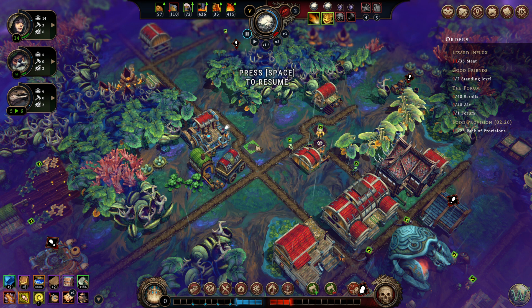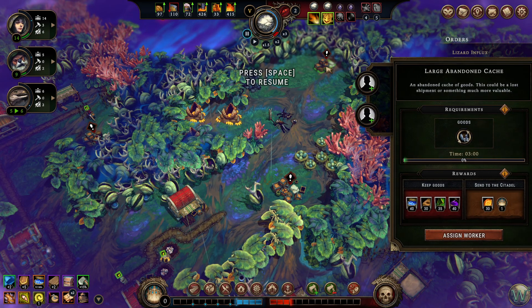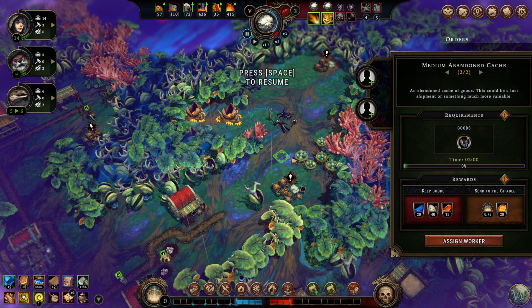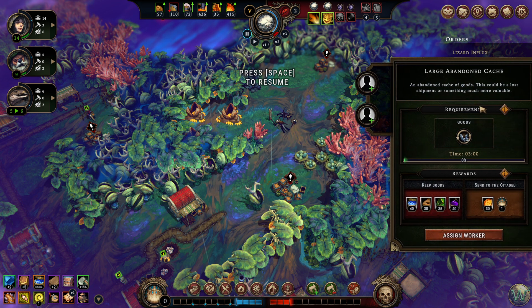The second way to gain reputation points is by collecting tokens, usually from opening caches. The first type, small caches, I don't actually have one to show you, but they all basically work the same. Here we have a large abandoned cache and a medium abandoned cache. Within each cache you have two choices: you can take some goods, or you can send those goods to the citadel in exchange for reputation and amber. A small abandoned cache will give you 0.5 reputation points. A medium abandoned cache will give you 0.75. And a large abandoned cache will give you 1.0 reputation points in exchange for some tools, and you'll also get the amber. Or you can choose to keep the goods and forego the reputation gain.